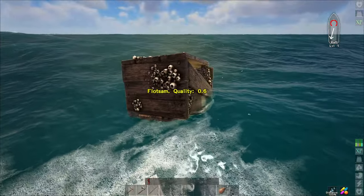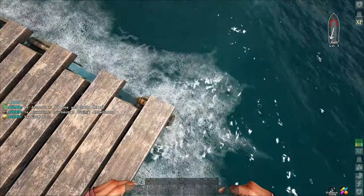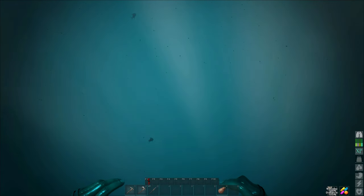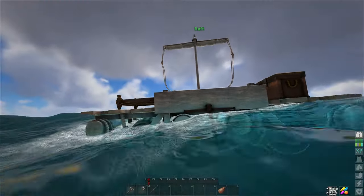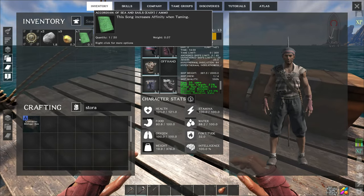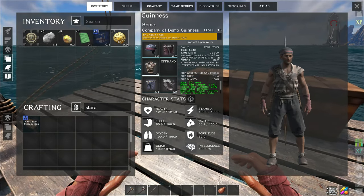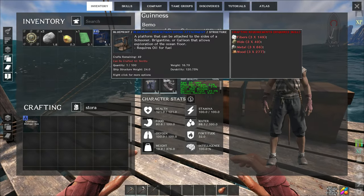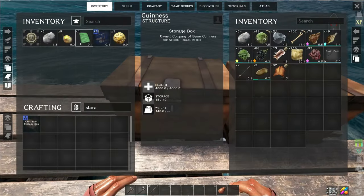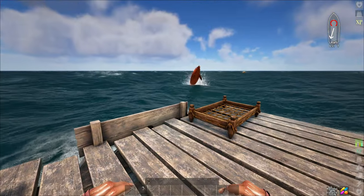We can't drop anchor - we're in deep water. Quality 0.6, so is that like a loot drop similar to Ark? Let's access inventory and grab all that stuff. We got bounced out into the water - there are fish and dolphins down there. That is super deep, holy crap. Let's get back on the boat. So what did we get? We got an Accordion of Sea and Sails - it's a song that increases taming affinity. We've got some coffee seeds, one gold coin, and a blueprint for a journeyman diving attachment.